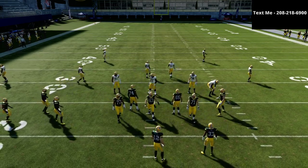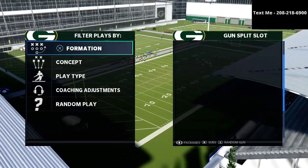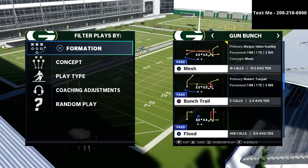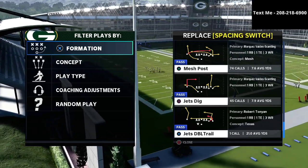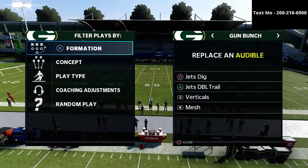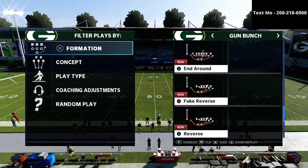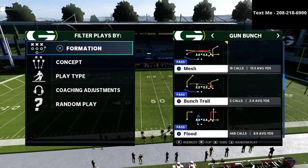Now I'm going to share with you part B, and this one is a little bit more dicey. This comes from the gun bunch out of the New York Jets playbook. We're going to be going over three plays in particular: Jets double trail, mesh, and Jets dig. Those are going to be the key plays, and then obviously we have verticals as well.